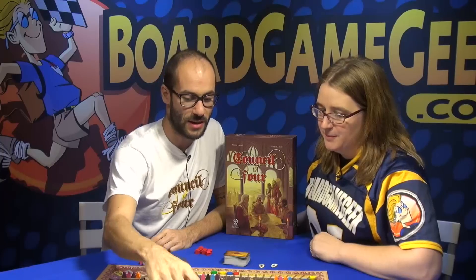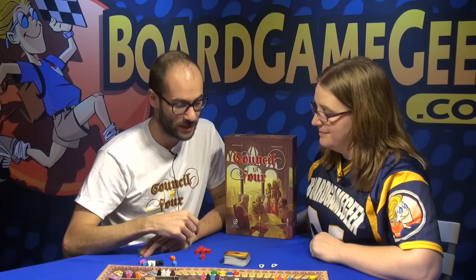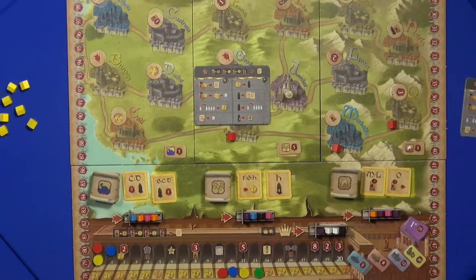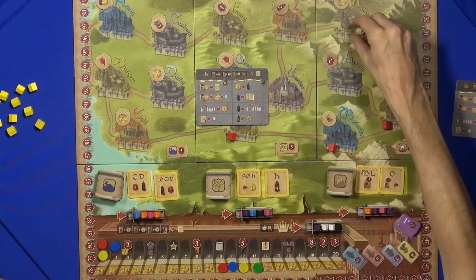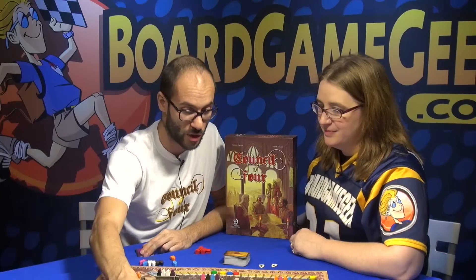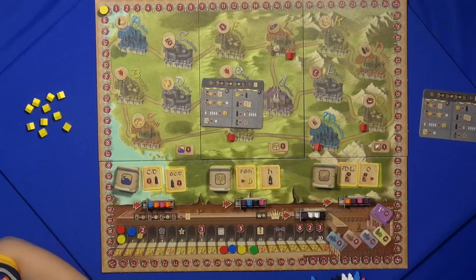There is a king in the middle of the map. We can build our shop using the king. This is the council of the king, and those are the councils for each region. When we want to use the king, we satisfy the council of the king — maybe you had the cards that corresponded to that group better. Then we can move the king, paying two money for each route the king travels, and we immediately build one shop where the king stops.